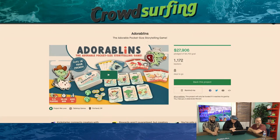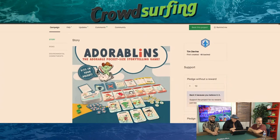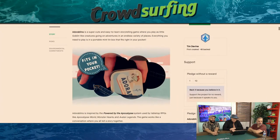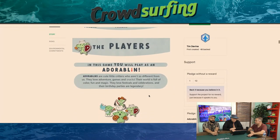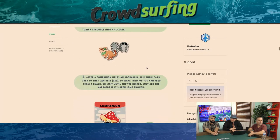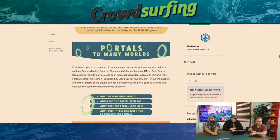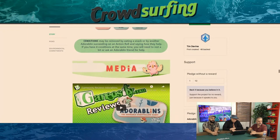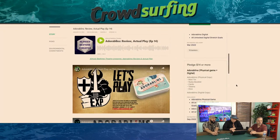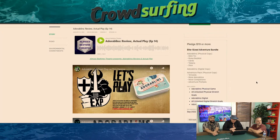Adorablins — another storytelling game book, but you gotta admit those are some cute goblins. It's in a mint-tin format. The artwork is cute — not too far off from Tina's artwork actually. It's a very unassuming little project and I have absolutely zero interest in it. It looks better and more welcoming than the Solar Punk one — less preachy, more silly. And it's inexpensive at $14, with most people backing the $19 adventure bundle.